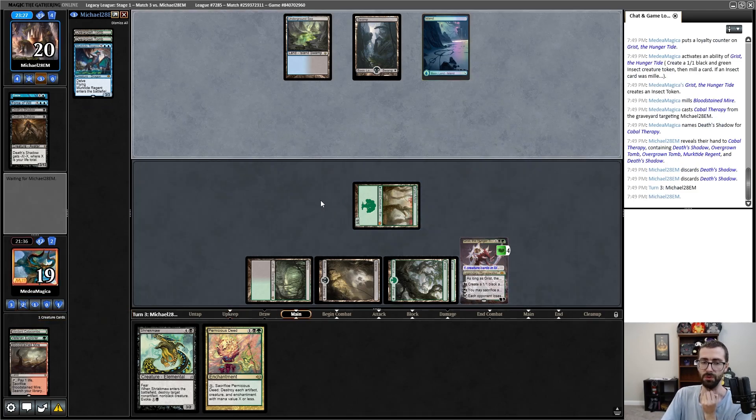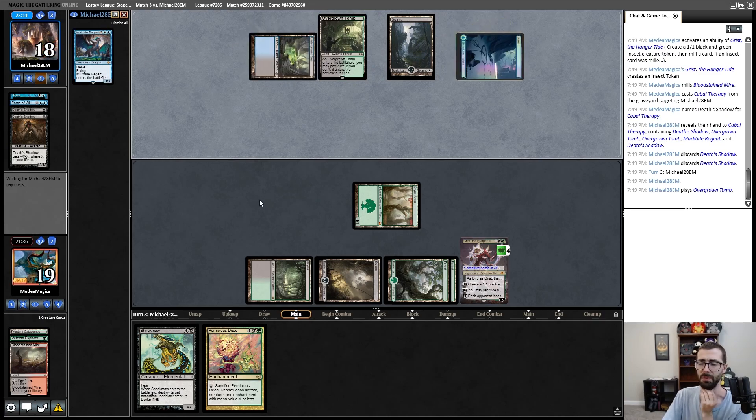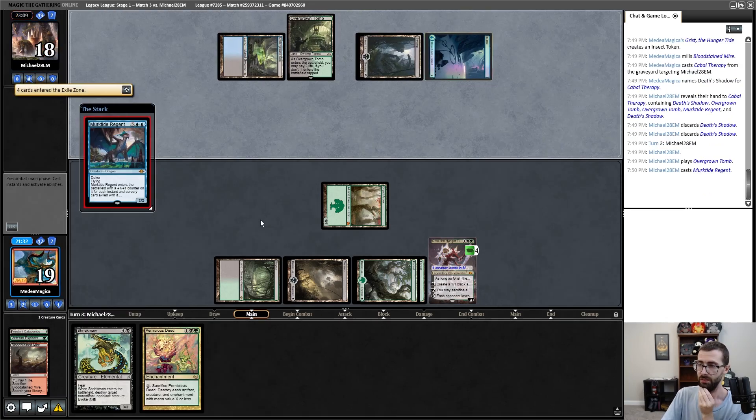We Cabal Therapy this turn. Now in second main phase I could sacrifice a Dryad Arbor to Cabal Therapy my opponent, but I'd like to avoid making plays that destroy my lands. So now I'll cast Veteran Explorer — my opponent is letting that resolve. I'll sacrifice Veteran Explorer, pick up some forests. Murktide Regent is answerable via Shriekmaw. I think I just name Force of Will. Two Death Shadows in hand!